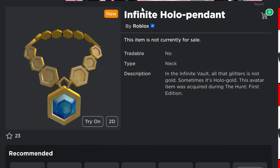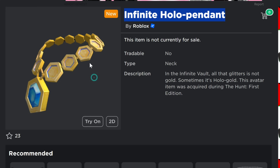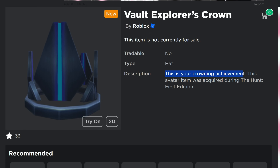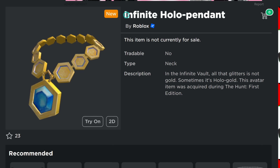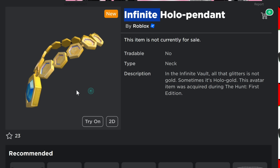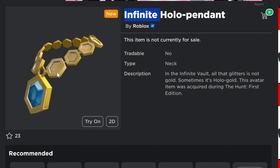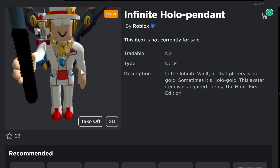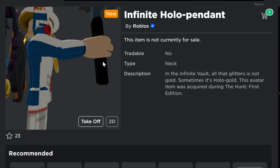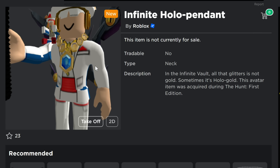Now we're looking at the gold path items. There's the Vault Explorer's version of things and then there's the Infinite version — the Infinite version is the gold versions. This is the Infinite Holo Pennant, which is the gold version of the pennant. It's pretty big — some pretty heavy bling that you'd be wearing.